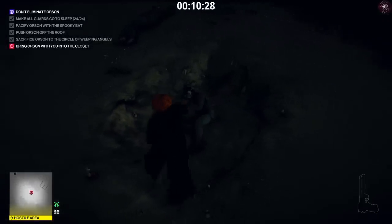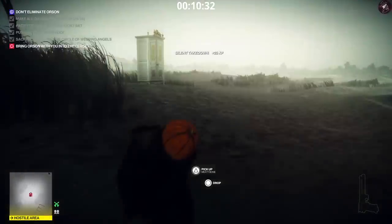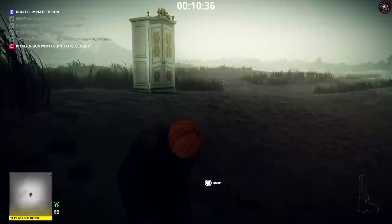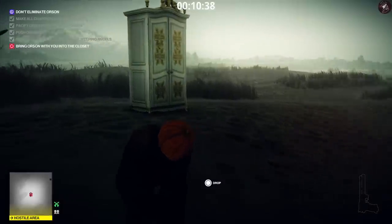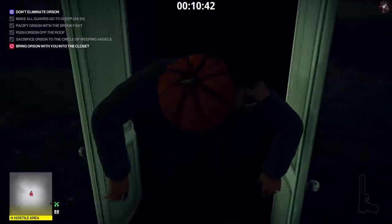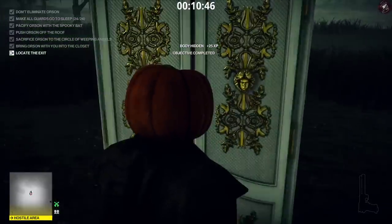All we've got to do now is knock out Orson and drag him into the closet with you. It'd be cool if you could drag him while he was still conscious — that would have been funny to see him squealing because he's having a nightmare. But once we've dumped him in the closet, we can enter there with him and that will complete the escalation.